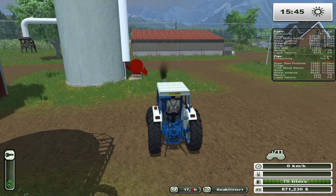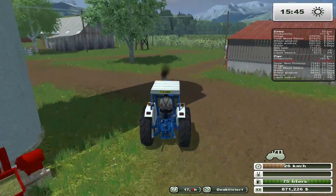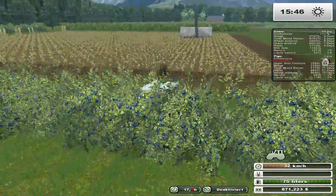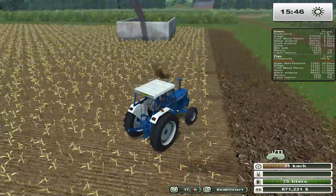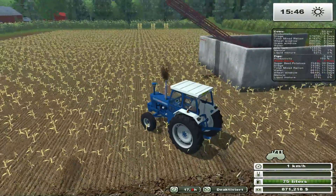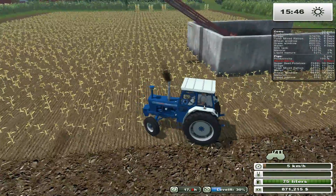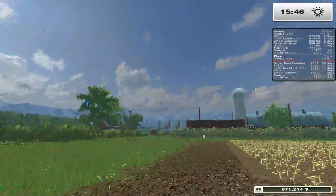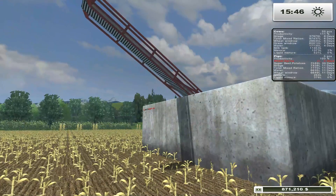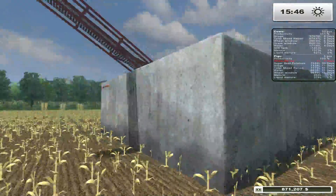I picked up a new mod, just testing it out. It's not 100% what I'm looking for, but it's pretty darn close. It's basically a bunker with a conveyor belt already built into it. The stupid thing is it's not a placeable bunker - you can actually move it. You hook it up to a tractor and move the bunker, which I think is a little silly. However, it does allow me to drive basically anything underneath it to pick it up, so it's basically like a regular bunker. You can put corn, wheat, barley, silage - and maybe mixed rations as well.